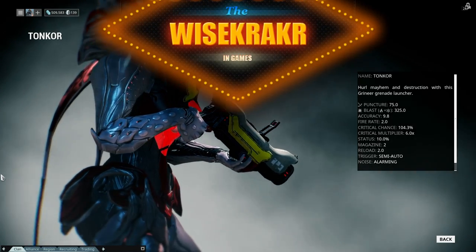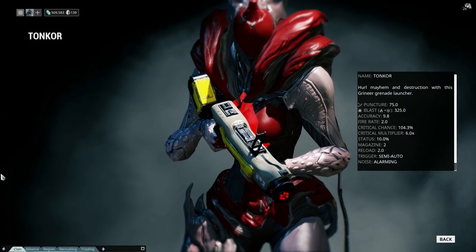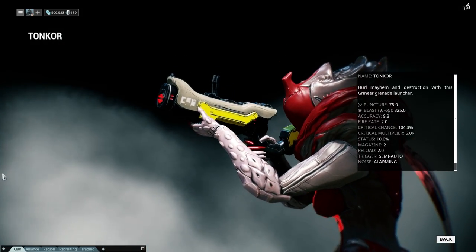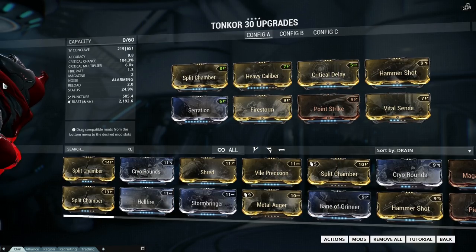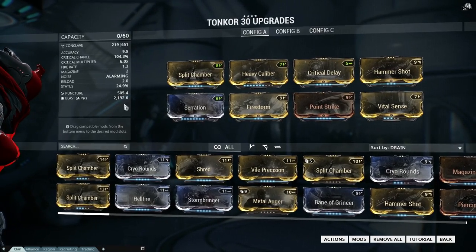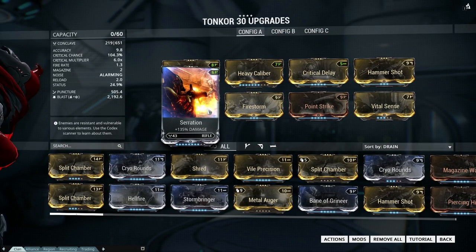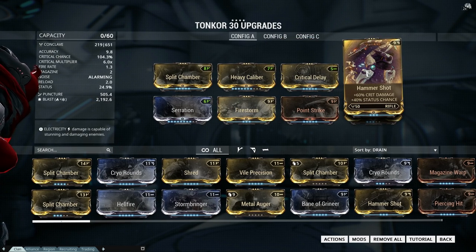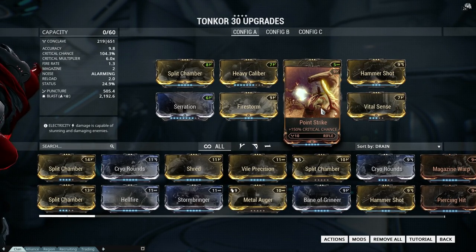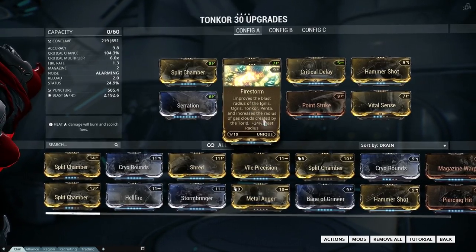This is Wisecracker in Warframe, and today a beautiful critical build for the Tonkor — and it is beautiful because I made it, all from the mind of the creator. Here we go: it is all critical damage and blast damage, because this weapon does primarily blast and puncture damage. It is a critical build — look at the critical chance: 104%! I made this build with four Formas and of course an Orokin Catalyst installed.